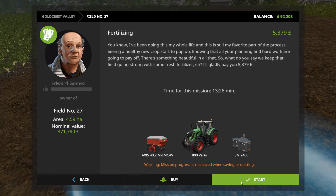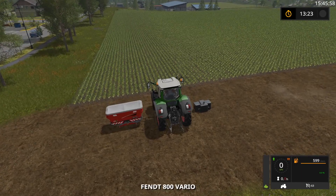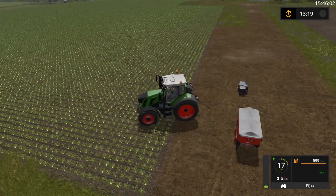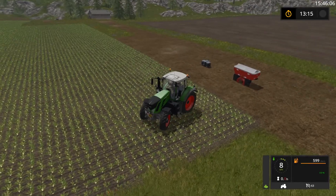Hello and welcome back to Goldcrest Valley. So we are down near the shop still and trying to earn a bit of money while we're down this way, and we've got this one in front of us. So we're going to put some fertilizer on the sugar beet field using the Fendt 800, which is another nice tractor - a really nice modern tractor this one.